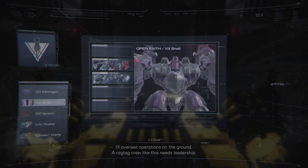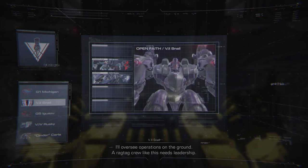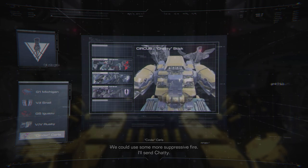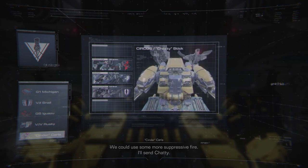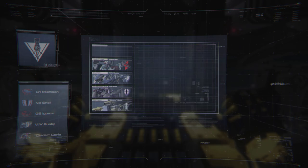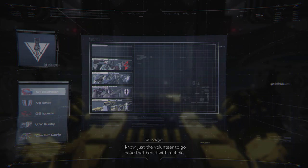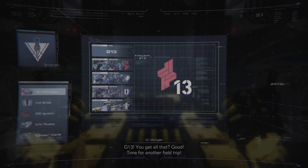I'll oversee operations on the ground. A ragtag outfit like this needs leadership. We could use some more suppressive fire — I'll send Chatty. That just leaves the question of who will be taking charge of the stun needle launcher. That's me! Just the volunteer to go poke that beast with a stick. Gun 13! You get all that? Good! Time for another field trip!